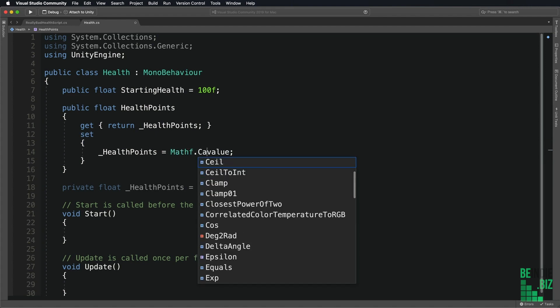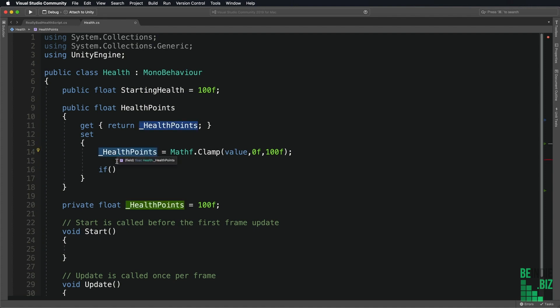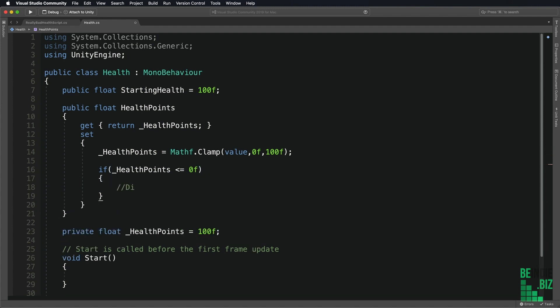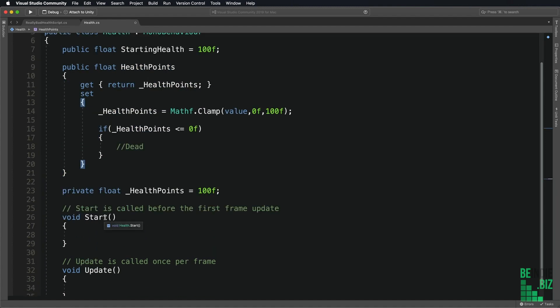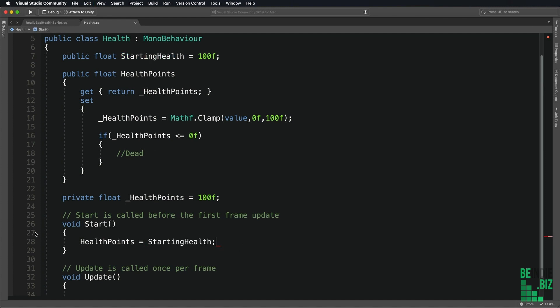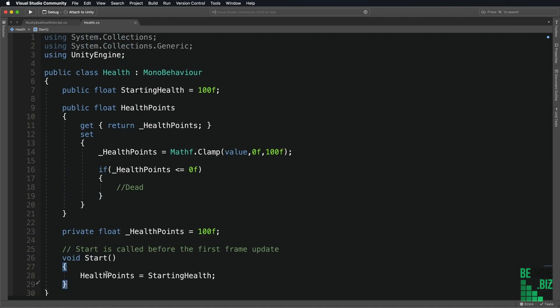I'm going to use Mathf.Clamp to ensure that the health can only be between valid values — between zero and our maximum of 100. The next thing is to check what the health points have changed to, and if they have reduced down to zero, that means we are dead. In the Start function, I'm going to set health points to the starting health value. We no longer need the Update function — it's completely unnecessary — because every time our health points change, it's going to navigate into that set accessor method so we can detect when we die.